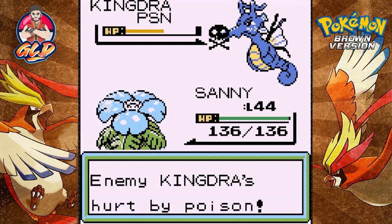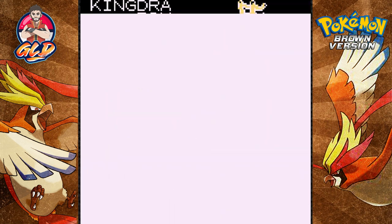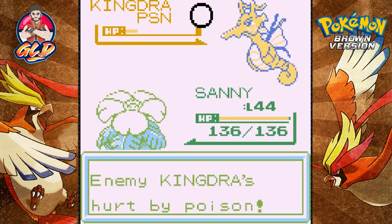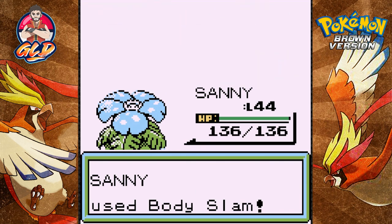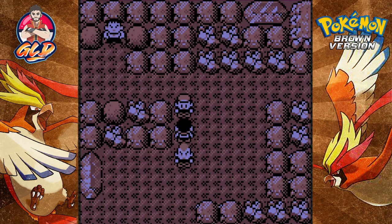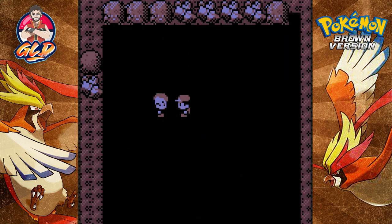What was the point of all that? More Body Slams and Agility - is that the only move you guys have? Kingdra has been defeated and it ran out of gas. A Pokemon and I are best friends - that's great.